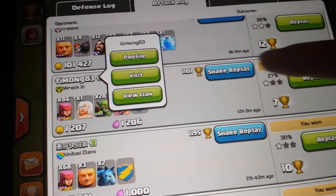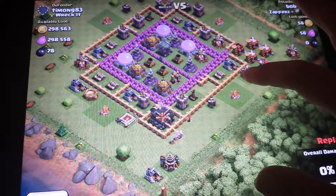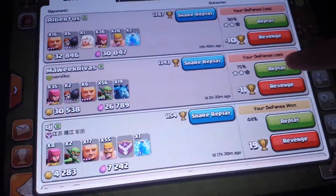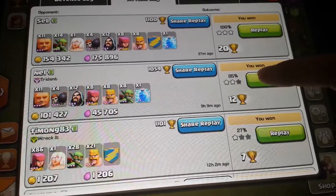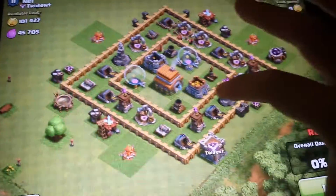I'll show you this one — look at this replay. Look at this base. I think this one was just kind of luck — outside buildings, so let me show you a different one. Yeah, I was a farmer so I just attacked that one. Oops, wrong one. Right here — I was donated a few giants because I was short on elixir, so they gave me a few giants.